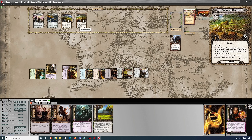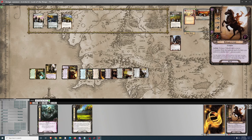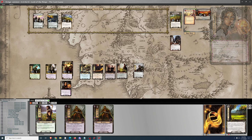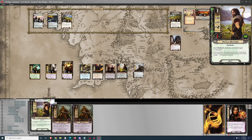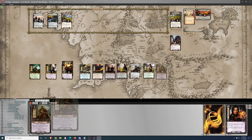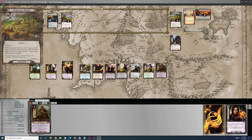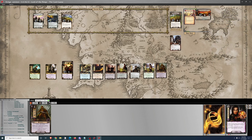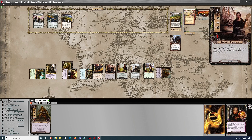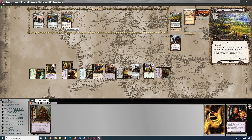Now we're going to move to Gondorian Hamlet and move on to the next round. Going to get Faramir out here along with the Anfalas Herdsmen. Just going to quest to try to clear Gondorian Hamlet, but not necessarily to proceed to Phase 2 yet. Questing for 3, 6, 9, 10, 11, 12.